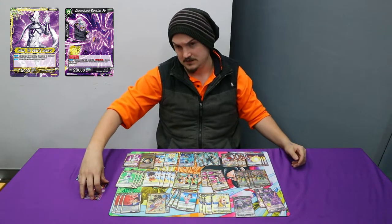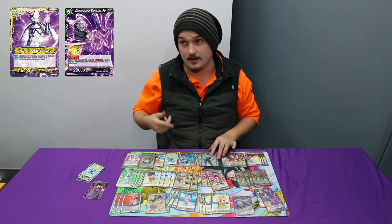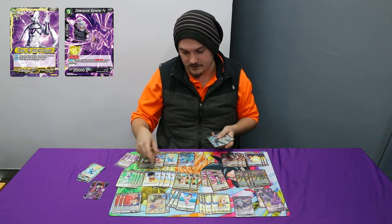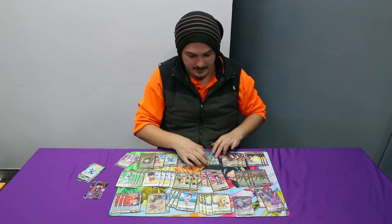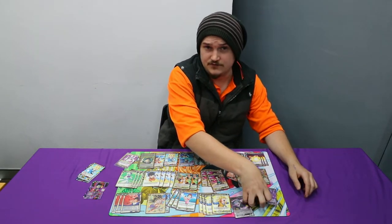Bad matchups are green decks because green will run the 1-mana Vegeta negate card. What will happen is you'll have to swing with your leader or a battle card, they'll negate and just pop this — so it really hurts and you can't get these out really early. But versus most other decks it's pretty good. The only real thing I'd change out are these for Marsanes.